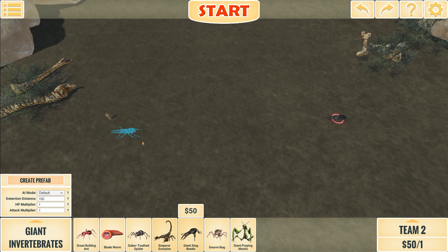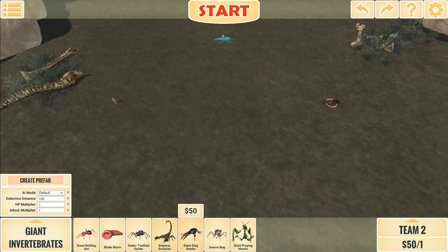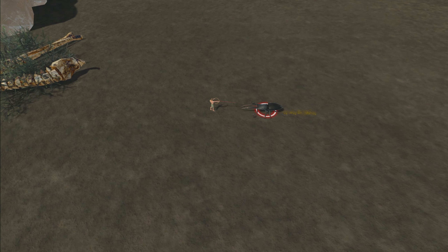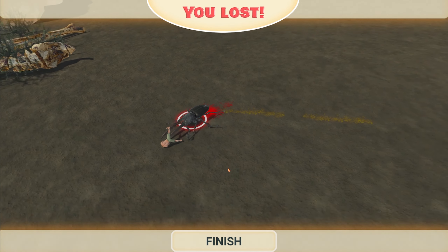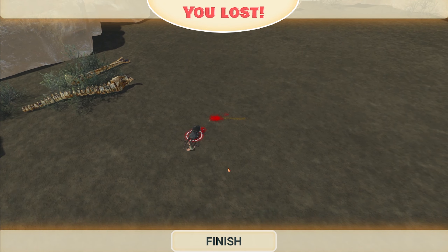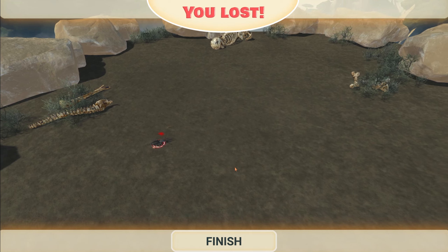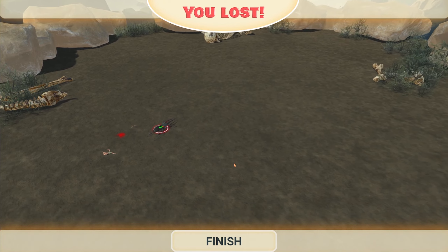Team one from now on is going to be my archers on the left, and team two is always going to be whatever the archers are fighting. Now we have one archer against the giant beetle. Kind of expected that — poor archer, he got squished. These beetles are pretty strong.